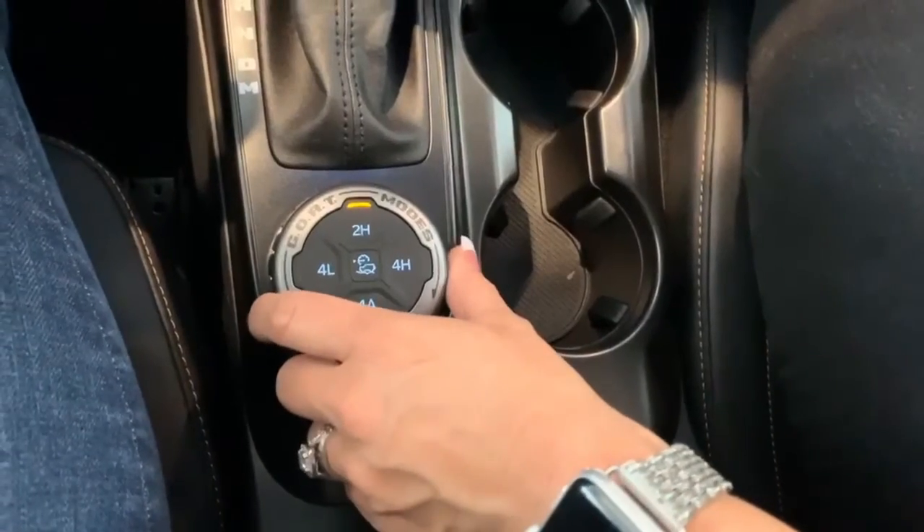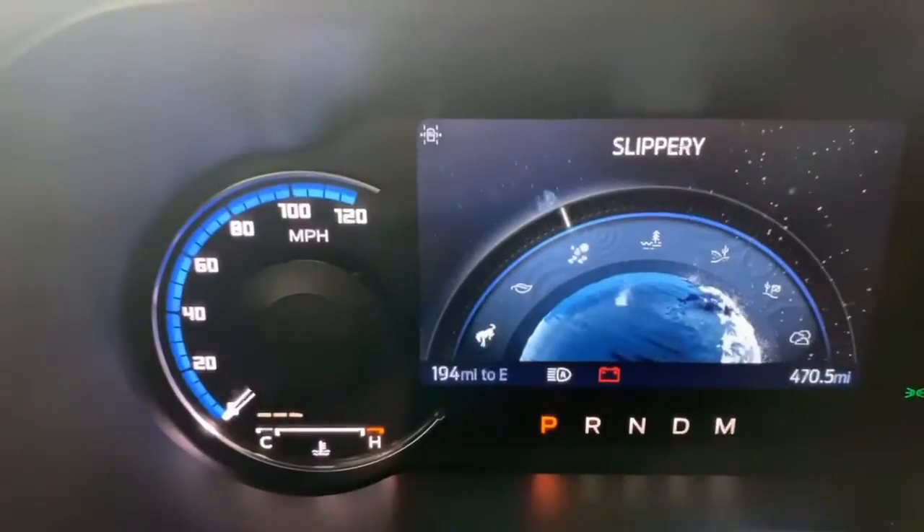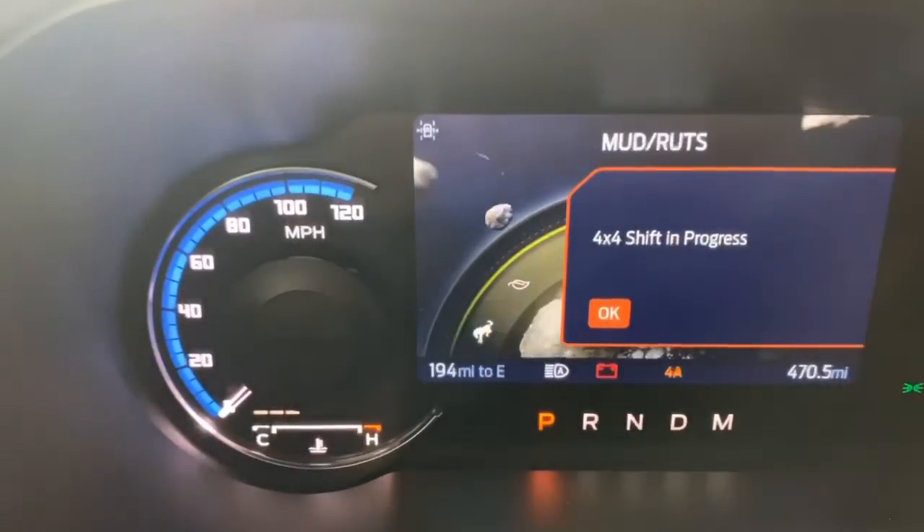GOAT modes can be modified using a dial located right below your shifter. Starting out in Eco mode for efficient driving. Moving on to Slippery for less than ideal road conditions. Then Mud Ruts for off-road driving.